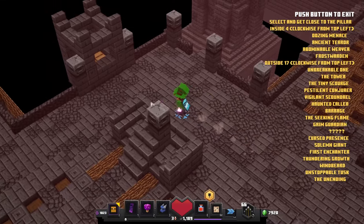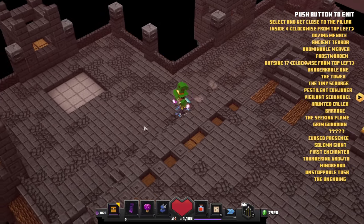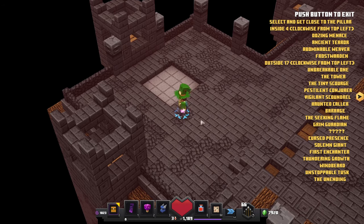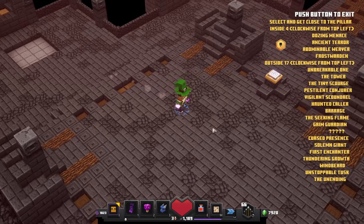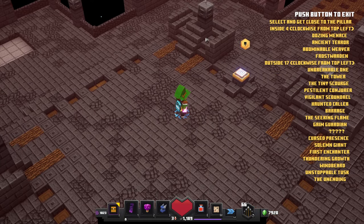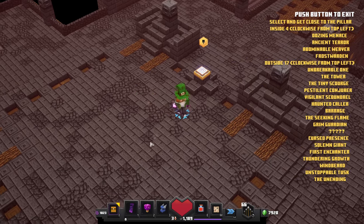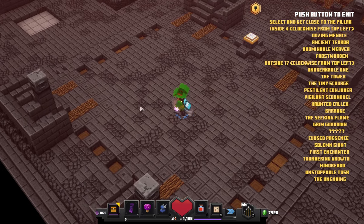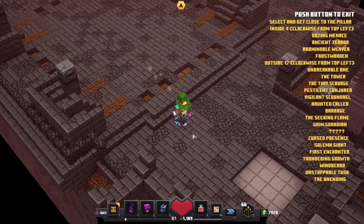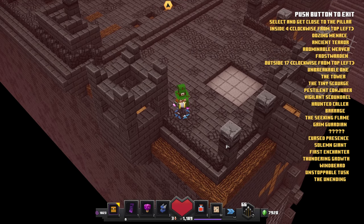So if we stand on the outer ring from the top left, this pillar will actually summon the Unbreakable one. And if we go to the inner pillar — the big guys in the middle — you can see that's the Uzin Menace, the Ancient Terror, the Abanimal Reaver, and of course also the Frost Warden. At the very last pillar, you can actually summon a pack of loot picks, which is extremely crazy as well.